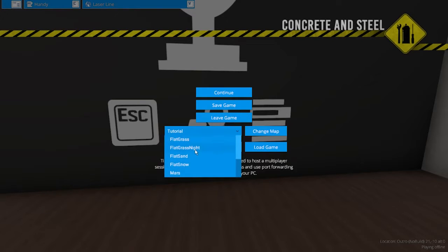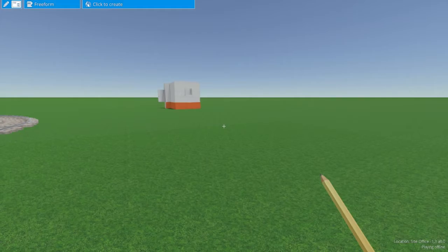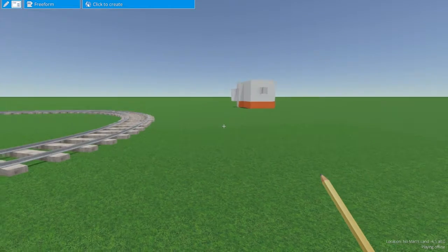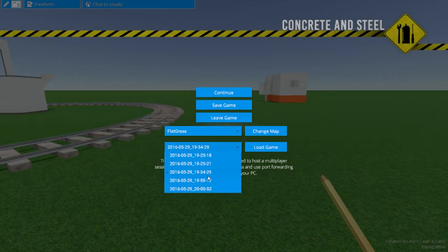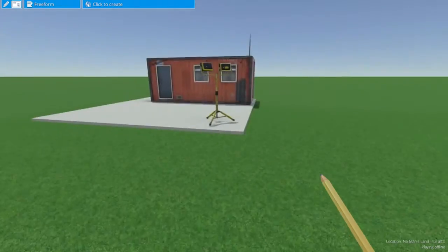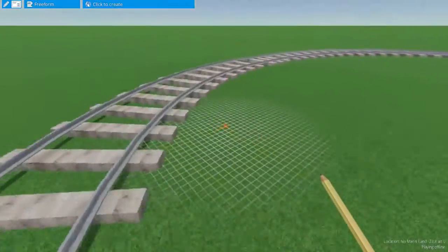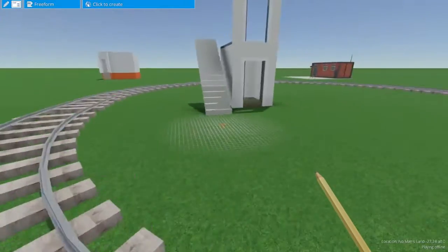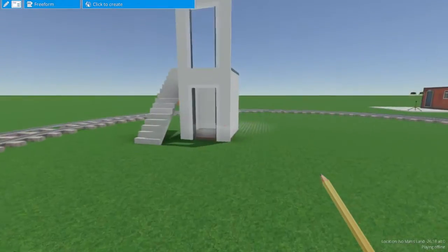Now I'm going to go ahead and change to flat grass and load the game that I was most recently playing. So this is the flat grass room — I've built some stuff. I built a circular track here, and I think on the Steam page there was some mention about actually adding trains that can bring you from place to place in a giant world like this.